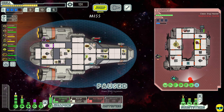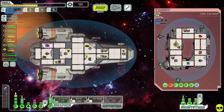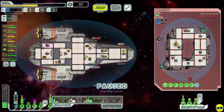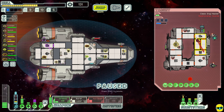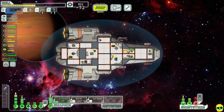Their shields are down — let's do as much damage as possible. Look at that hull beam — so good, hitting empty rooms. They're just about toast. Their shields came back online too fast — that is a problem. The ion on our shields is rough. They hit us and started a fire, but we got them. Look at all that scrap!